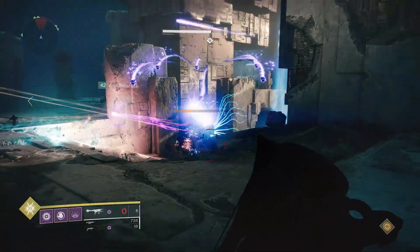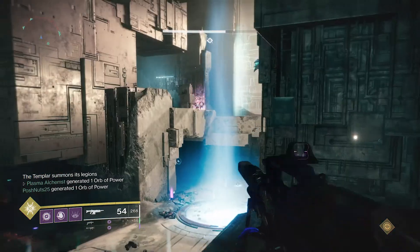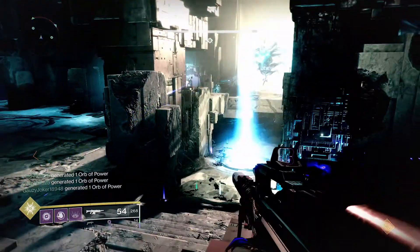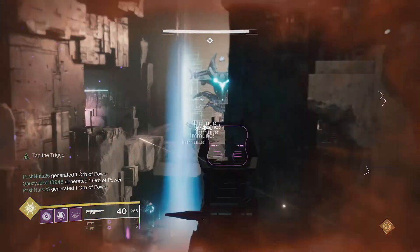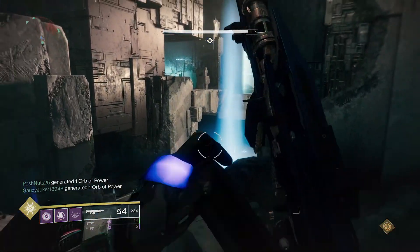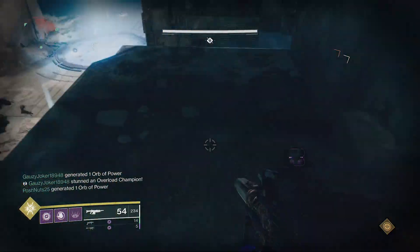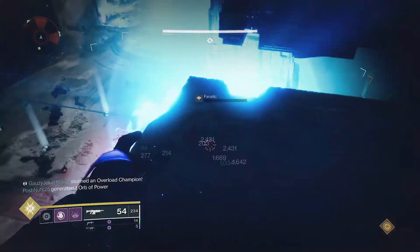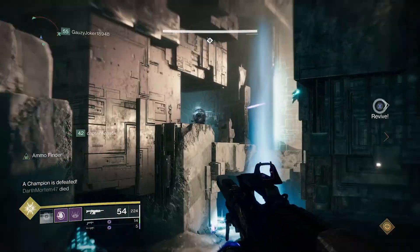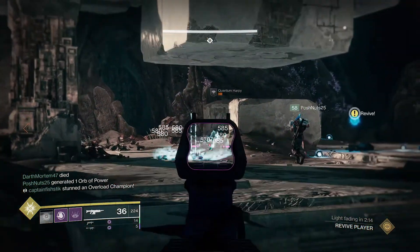Vex fanatics will appear when the Templar summons its legions, marking the end of the wave of adds trying to sacrifice. You'll need to deal with 3 waves in total. When the vex fanatics are killed, they leave a puddle of blue goo. If you step in it, you will be marked — shown on the bottom left of your screen. If the Templar performs its ritual of negation whilst you are marked, you will be killed. To avoid this, go to the middle of the map where there is a beam of blue light and enter it to cleanse yourself.